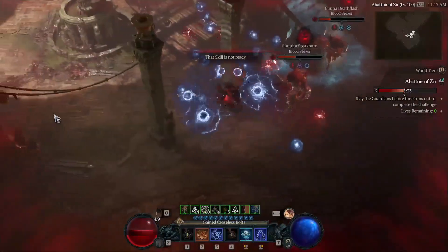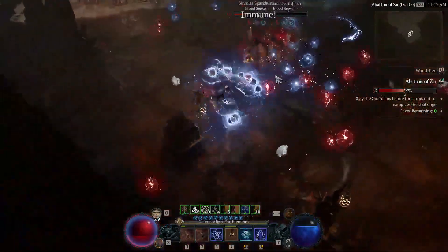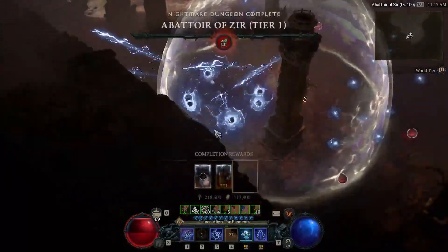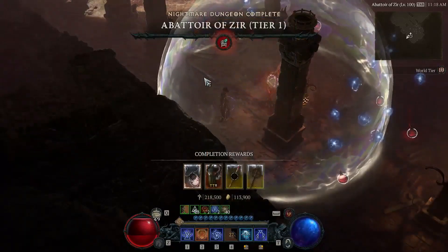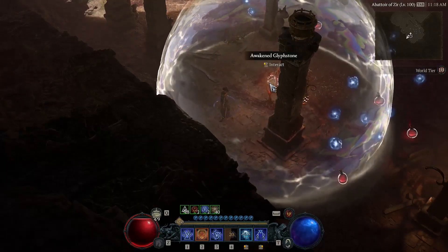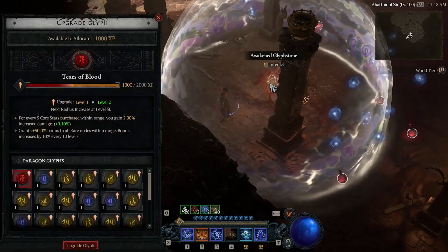This is an unfavorable spawn — I don't like this spot. You're in some tight corners here. In every single practice this has happened. But I'm feeling lucky that I don't have a suppressor, which is definitely a nightmare for me and my ball lightning. There's actually some pretty cool stuff to call out here: upon finishing your first run through the Abattoir of Zir, you're going to earn the special glyph associated with the seasonal event, which is the Tears of Blood glyph, that you can see here.